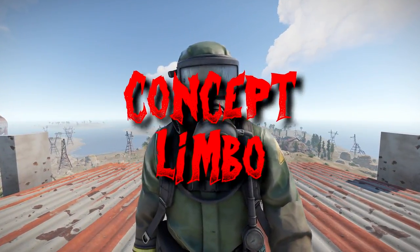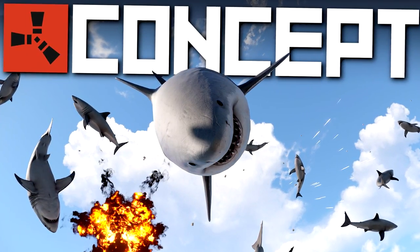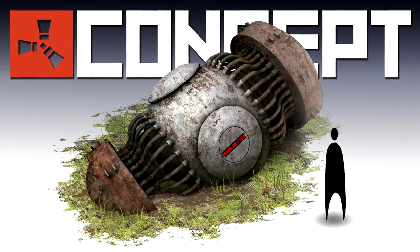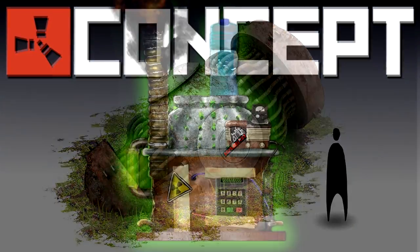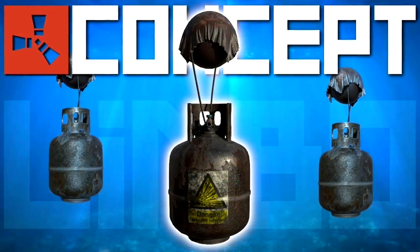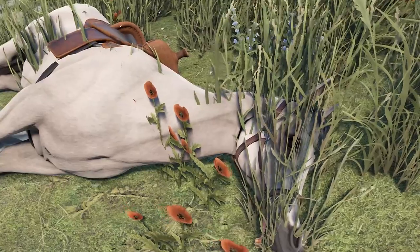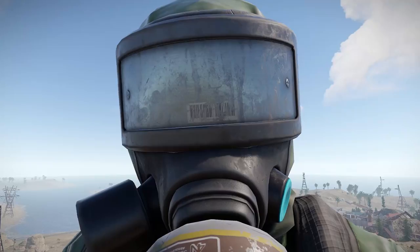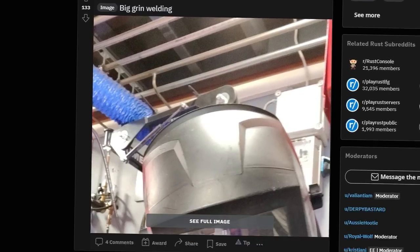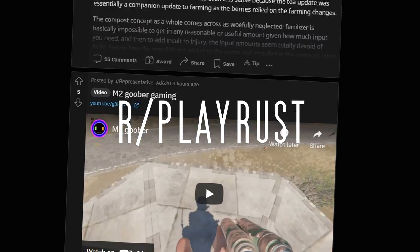Two episodes of Concept Limbo in a row! What's going on? The last one was rather well received and I'm feeling generous, so don't look a gift horse in the mouth. Concept Limbo is a series where I look at stuff that isn't in Rust but could be if the right people thought it was a good idea. Just remember, everything I show you here is just an idea, and your job's to make a noise about it in the comments — think of it as a free therapy session. Just like last time, all of this episode's concepts are from the community, mostly that storm drain of misery known as the PlayRust subreddit.